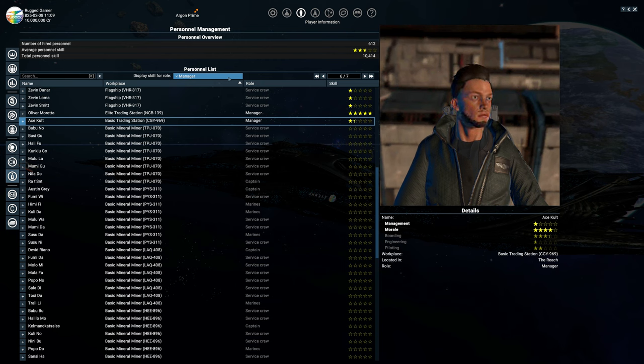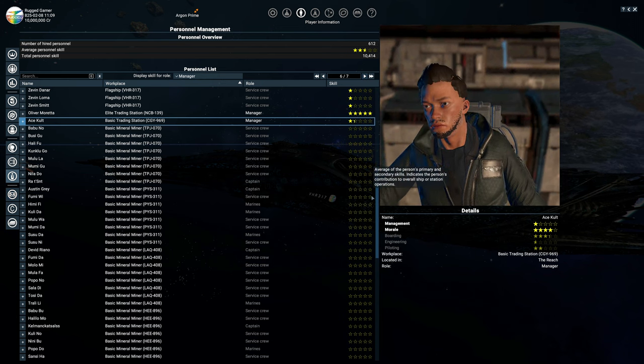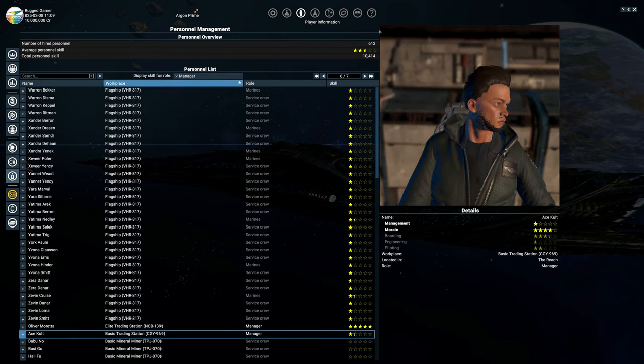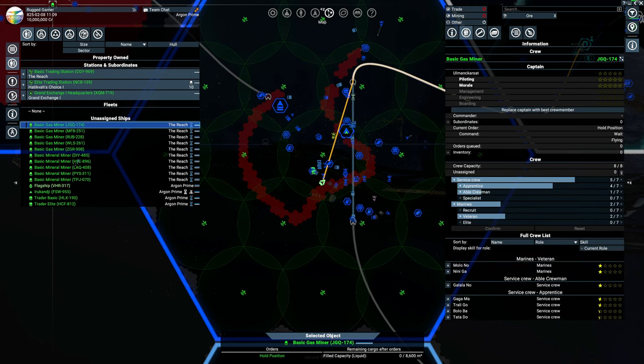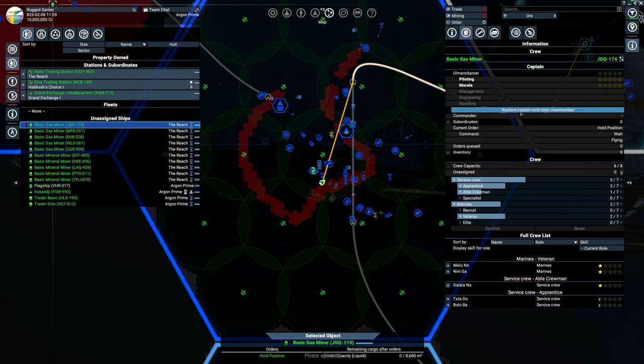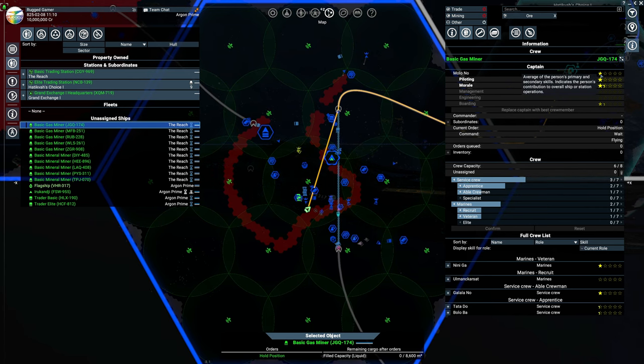That's how you move crew around and check their skills, but now let's look at actually improving skills. Go to your basic gas miner, select the crew tab, go to service crew, and fire a couple to open up two positions. You can also click 'replace captain with best crew member' — it will find the best captain available and move the old one into the vacancy. That basic gas miner is now a one-star and can do more things, but we still want to get further.